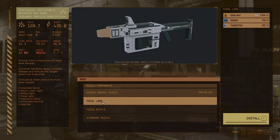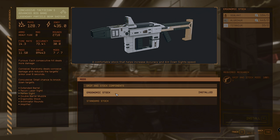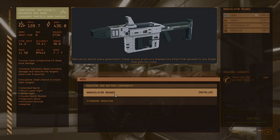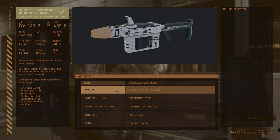You could also consider the focal lens, though it still focuses the spread. For the grip, it's a no-brainer — go with the ergonomic stock to increase aim-down-sight speed and accuracy. For the magazine and battery, the choice is between standard and annihilator rounds — obviously go with annihilator rounds. That's how I've set up my Concussion Tacticians Advanced Big Bang.